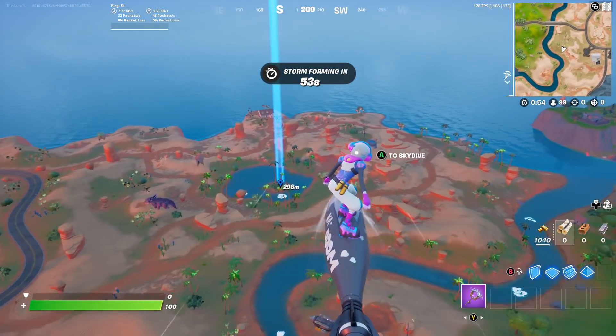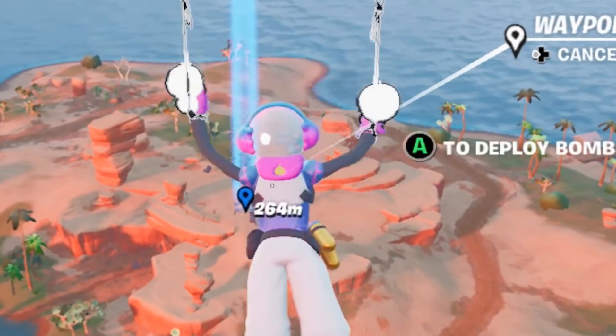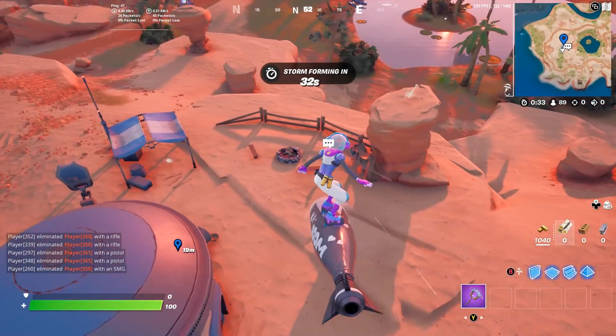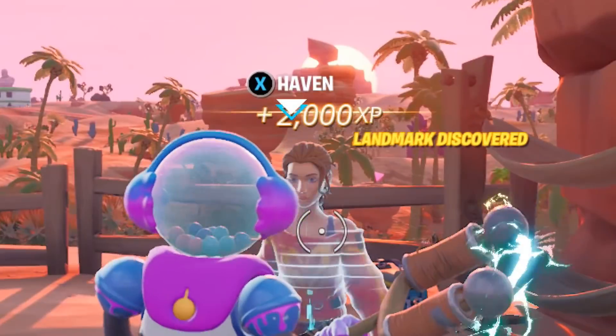It's not at the island — it's next to it at this building. As you can see, there's an NPC that spawns here. I'm not sure if this NPC is brand new during this update, however they do sell the brand new item if we go and talk to Haven.